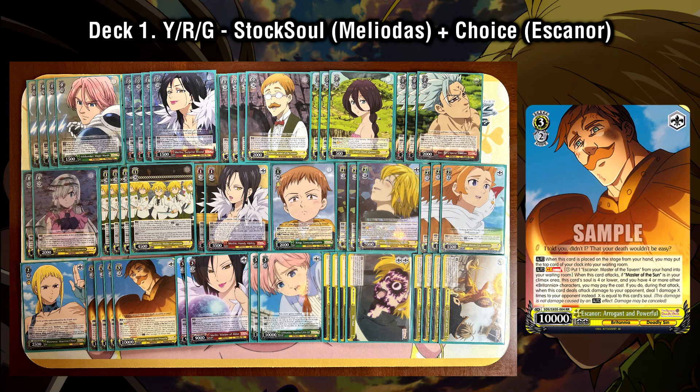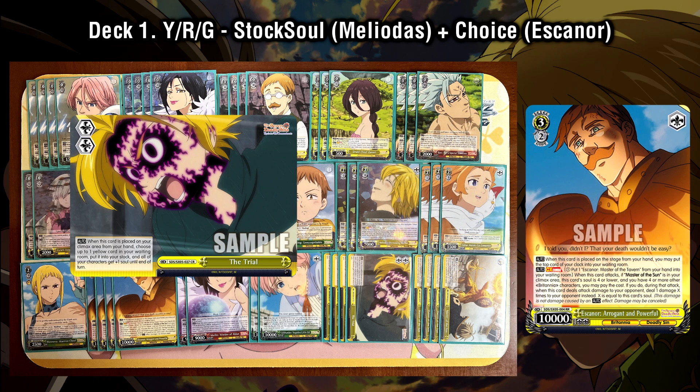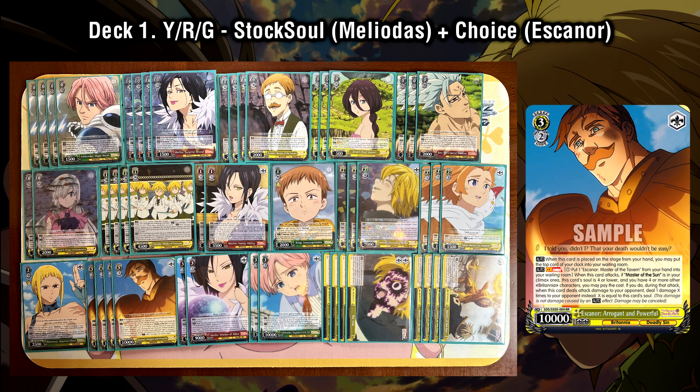The way we want to synergize this Escanor combo is by utilizing Stock Soul triggers. There are multiple Stock Soul climax combos available between both Seven Deadly Sins set one and two, and the one we've chosen is the level two Meliodas from the second set. The main reason behind this Stock Soul synergy is Escanor's restriction on his climax combo — he can only pay the cost if his soul is four or less at the time of activation. However, if he triggers extra soul triggers after the cost has already been paid, that will count as additional instances of one. So you can pay the cost, trigger Stock Soul, and then do five or even six instances of one with a single attack, which is very, very strong.